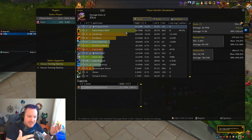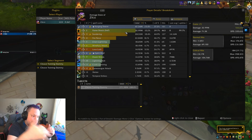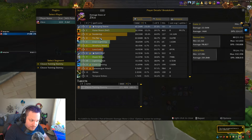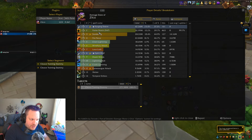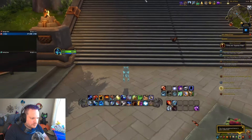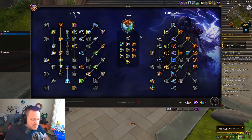We have Hot Hand procs for days, so our Lava Lash cooldown is always basically two seconds — Lava Lash something, Lava Lash something else, Lava Lash something else. Sundering and Fire Nova are doing big damage; again, all of these are getting buffed by our Wolves — the Alpha Wolf we're getting from our Spirit Wolves. There's Doom Winds down there, and there's Windfury and then Flametongue. So there's some flexibility with this build.